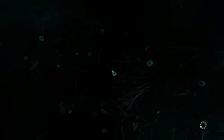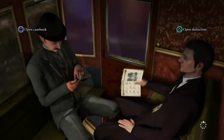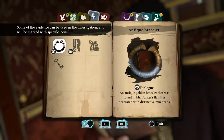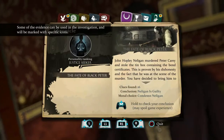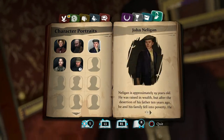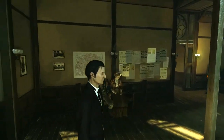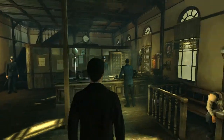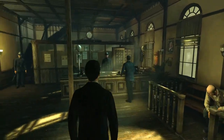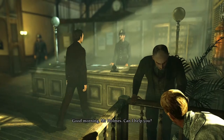Use the loading screens to review case files or browse deductions. We've reached Scotland Yard, the central hub for criminal evidence, interrogation, and, Holmes would argue, incompetence. With each case, we must review the collected physical evidence and interrogate the suspects.